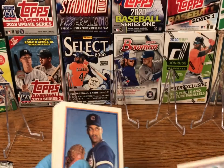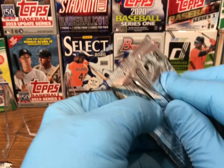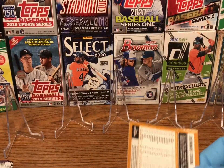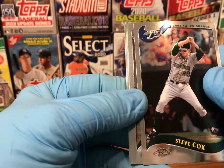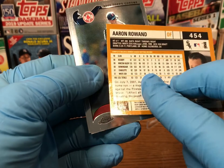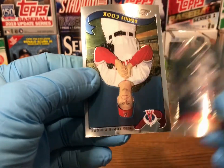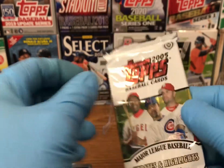Didn't get any rookies out of that one, but I do like the Ricky Henderson for my PC. Next pack: 2002 Topps Chrome Series 2, only four cards. We're looking for Joe Mauer, Rich Harden, and Josh Barfield — plus ace cards of Ken Griffey Jr., Barry Bonds, Mike Piazza, Mark McGwire, and Alex Rodriguez. You can tell how old they are — look how warped they are. We've got Steve Cox, Aaron Rowand — might actually be his first season's card — Derek Lowe, and Dennis Cook. No rookies out of that pack.